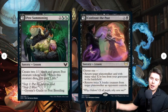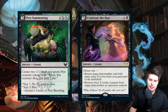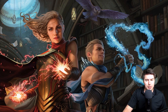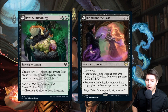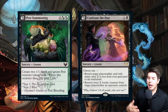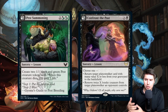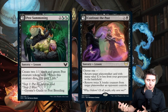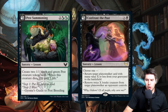Here are some lesson cards. Pest Summoning creates two 1/1 black and green pest creature tokens — whenever one dies, you gain one life. It's a lesson sorcery you can grab from the sideboard whenever you learn. Confront the Past is an X-cost black lesson sorcery with two modes: return a planeswalker with mana value X or less from your graveyard to the battlefield, or remove twice X loyalty counters from a planeswalker an opponent controls — great flexible removal.